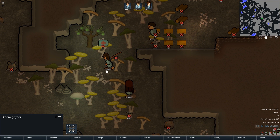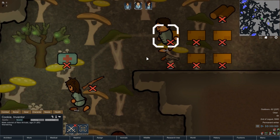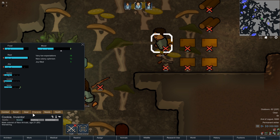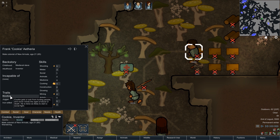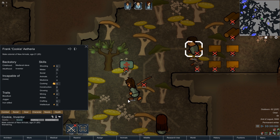Let's introduce our characters. First of all, you can see that they all have faces, arms, legs — it's another one of the mods I installed. We got Cookie. Cookie is one of our shooters. He can cook, he can mine, and he's an intellectual. Obviously going to be building up stats. Cookie is going to have Bloodless, Jocker, and Ironwild to make it much easier for me.